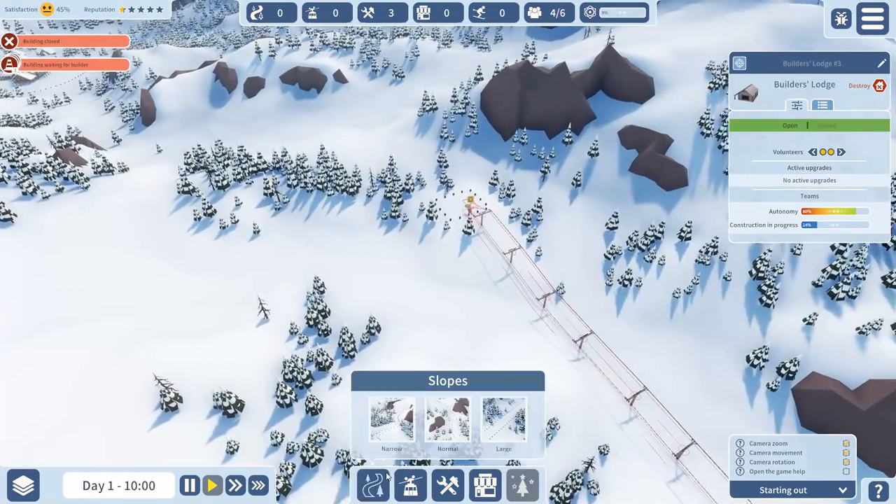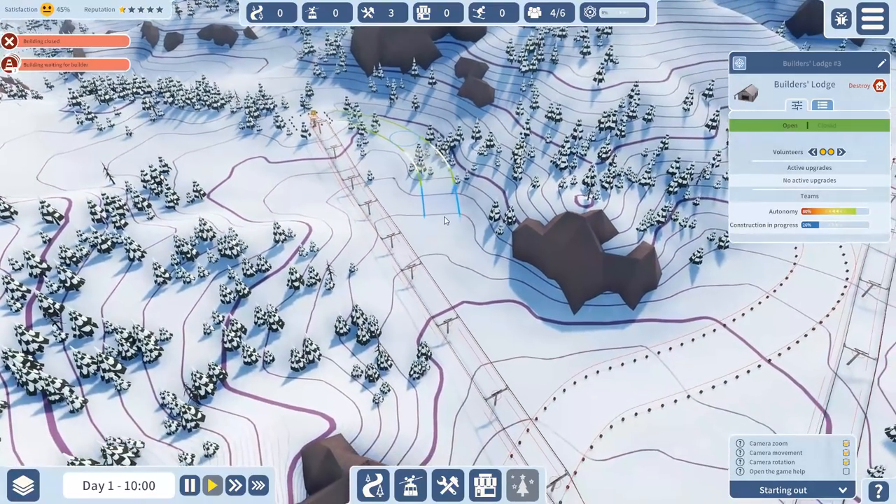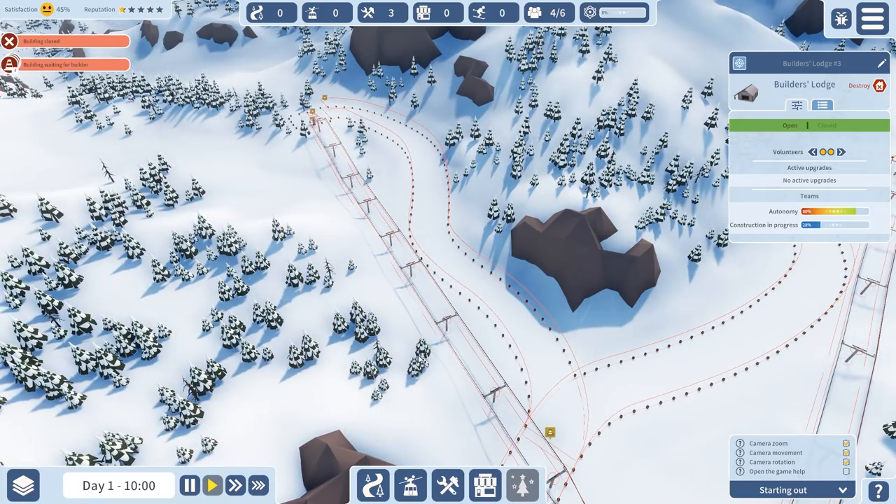This time I want to create more of a central hub for different things — food and so on — all connected in one area. So this is going to be like a little hub over here with the mountain on the right-hand side. Then we're going to create another hub in the center, and I'm also trying to build a second lift from over here. These are the two hubs I'm going to build.